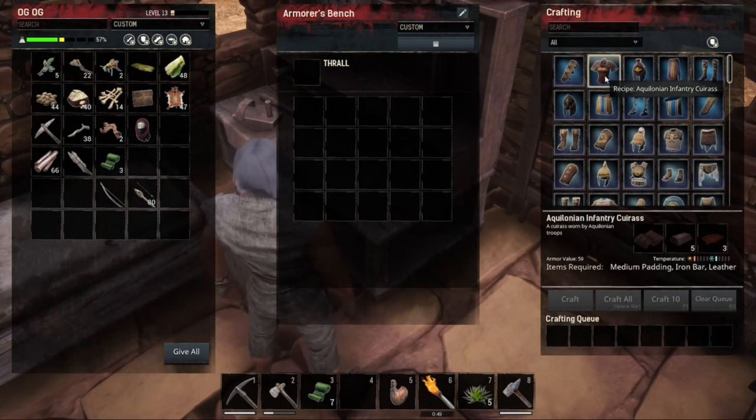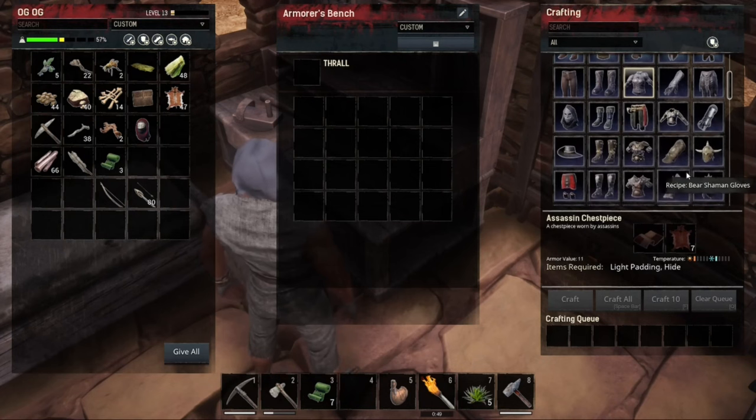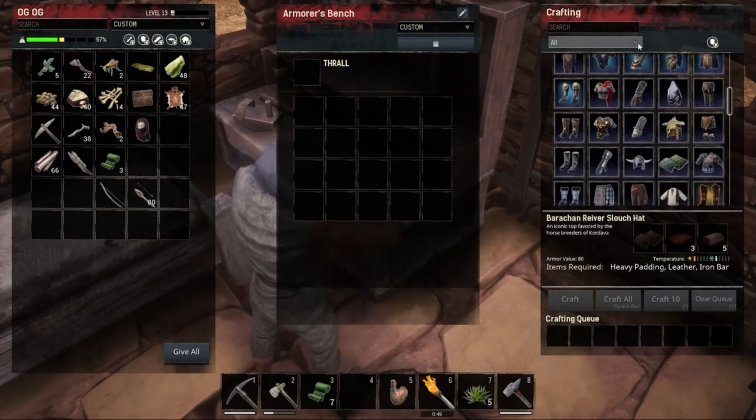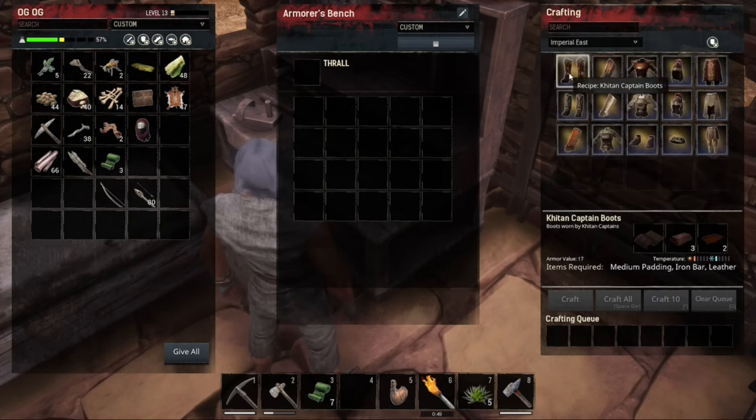What do we need for this? Whole medium padding, iron bars, leather, twine - I see light padding. How do we get all that? All royal armor - special! Look at all this stuff. Imperial East - look at that. Wow.